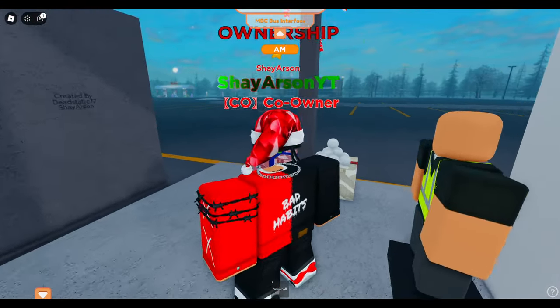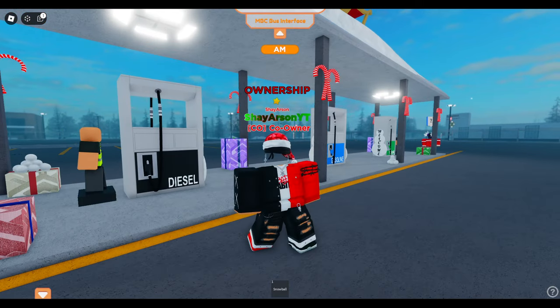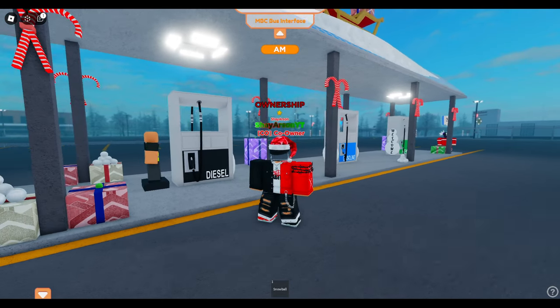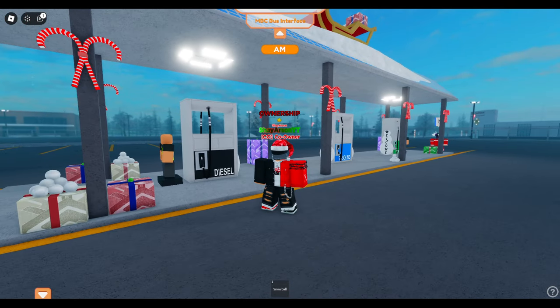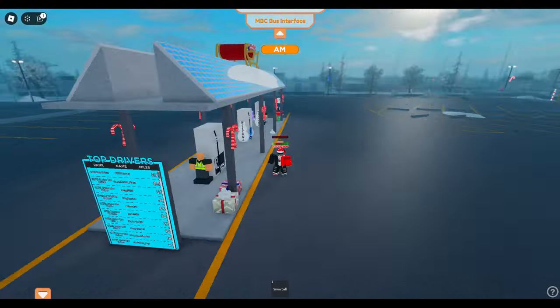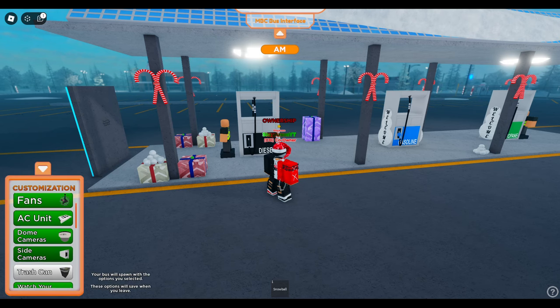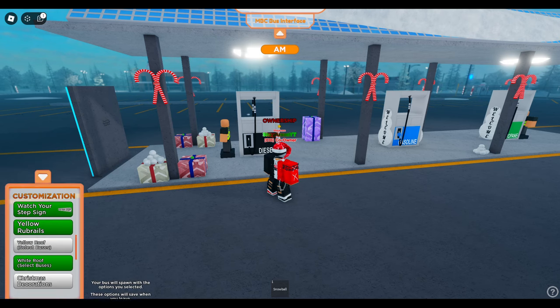Winter update dropped December 5th. Let's go ahead and announce some of the things that I've added. So obviously you've got winter decorations — you can see them here, you can see them on the buses. However, the only change this year to have decorations on your bus is that you will need to own the VIP Game Pass. That is the only change with that.